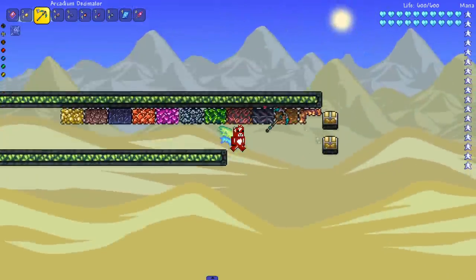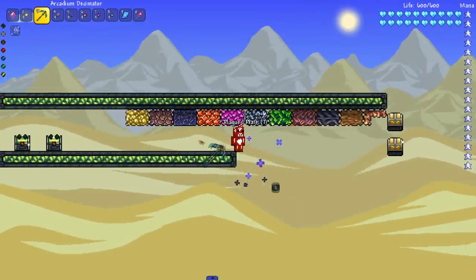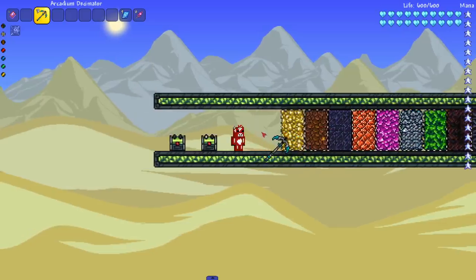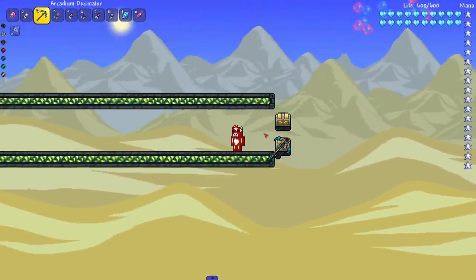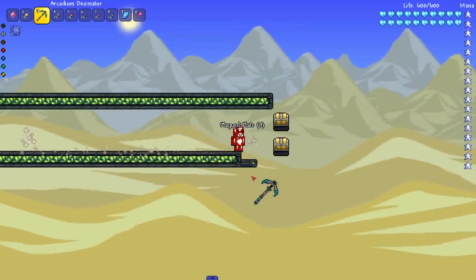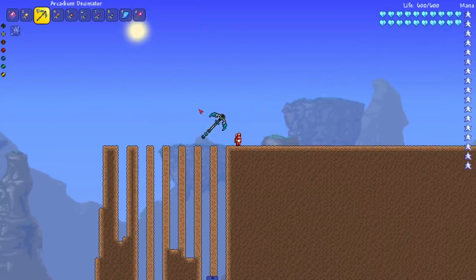Half of my floor just exploded — what the heck? I think what happened was the smart cursor was overriding the mode. If I just mine straight manually and run to the right — oh my god, that was beautiful! That is what I was expecting from the arcadium decimator. It obviously has trouble with the chest, but all of them do. With those different modes, this might actually be better than the crystal crusher.